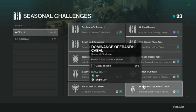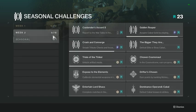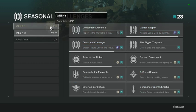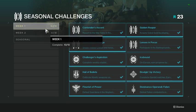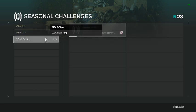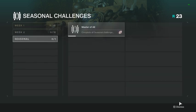Luckily we have Arms Dealer this week, so just farm the nightfall and you're guaranteed to complete that one. Remember, these challenges can be done during any week even after the first ten weeks are over — you can do all weekly challenges anytime during the season. They go away at season end, and completing all 75 earns a lot of Bright Dust.